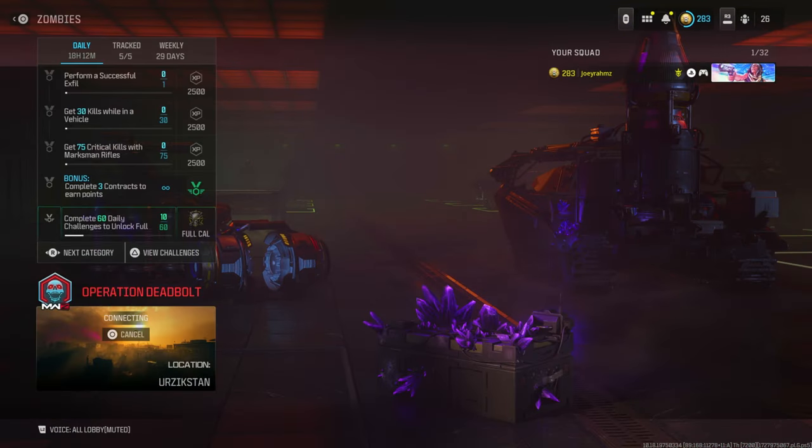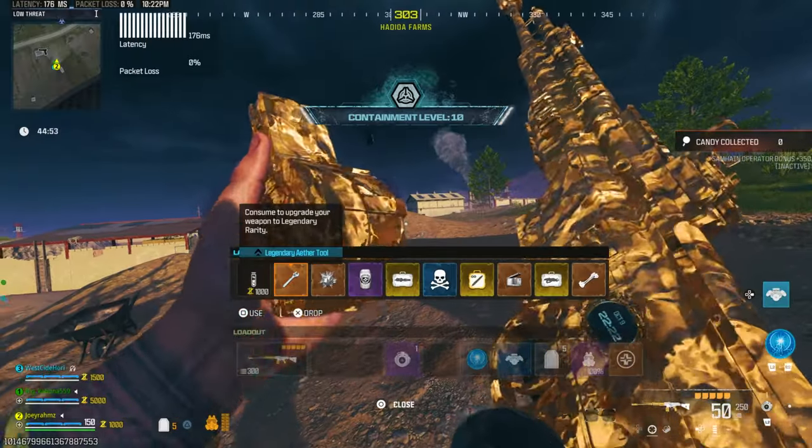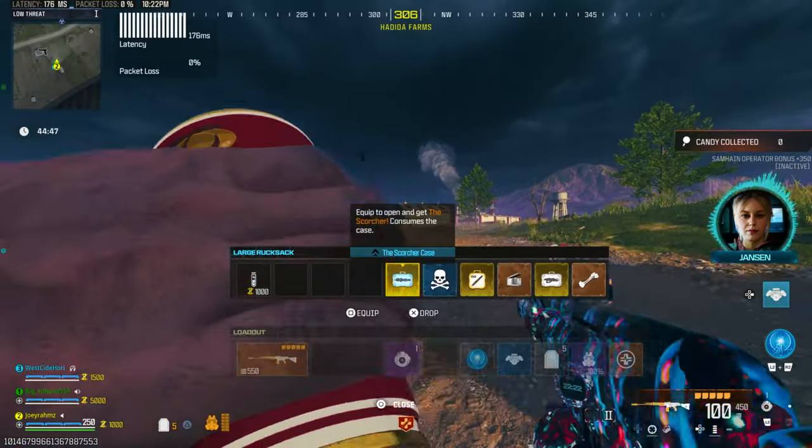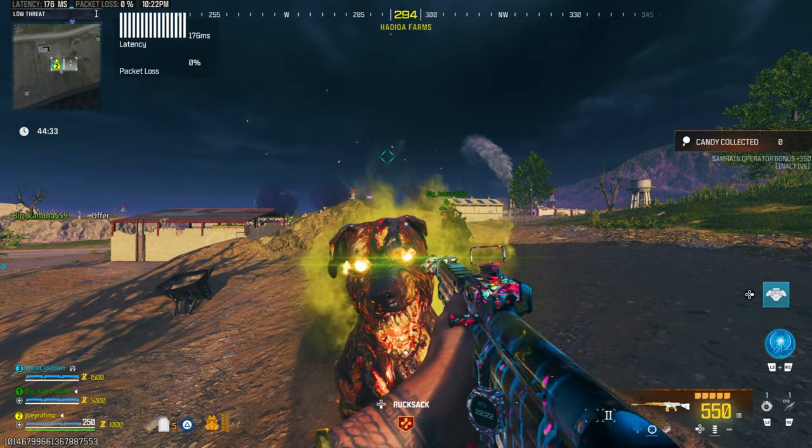Once you've got that, ready up, matchmake with or without teammates, and then once you're in the game, put on everything you have in your inventory on your weapon and your character, then go to the nearest outlast contract in tier one.